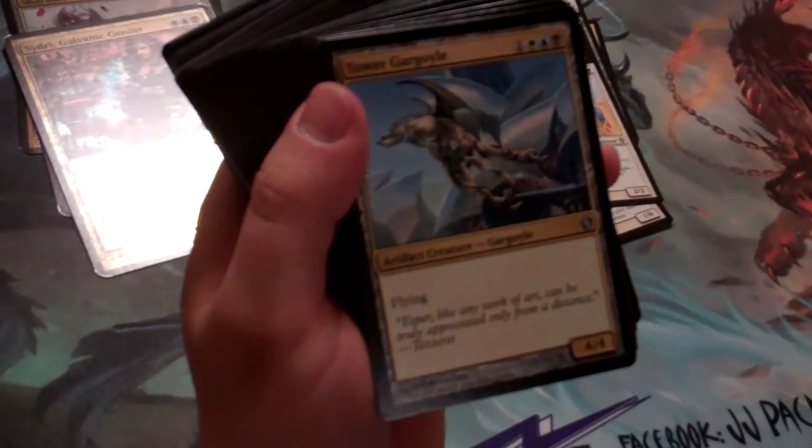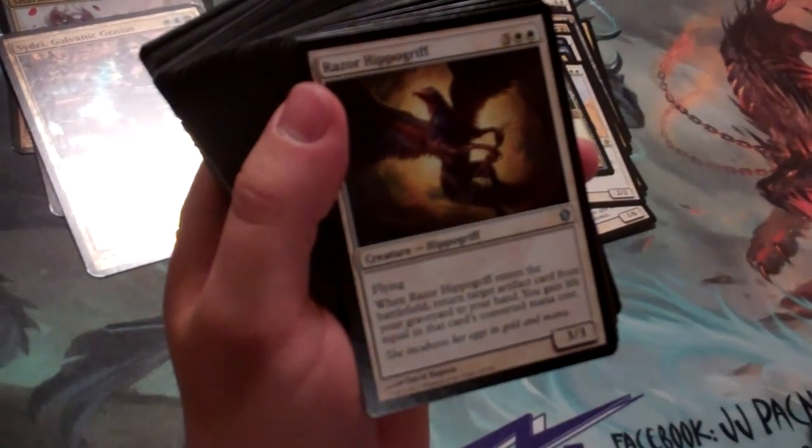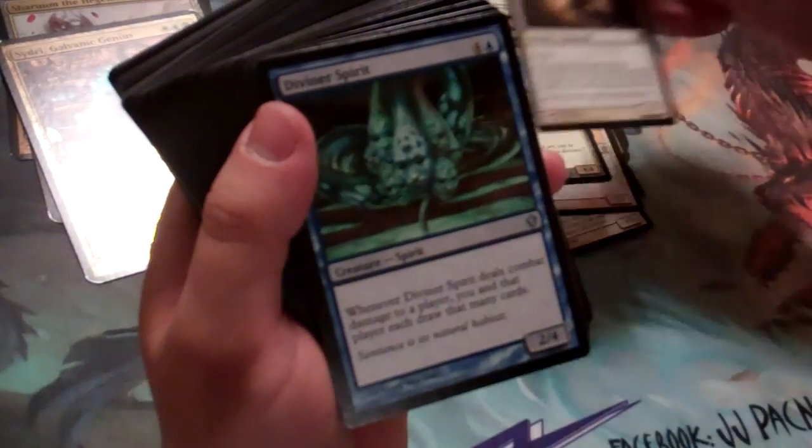Here we have some of that artifact theme peeking through with a 4/4 flyer for 4. Razor Hippogriff is going to get us an artifact from the graveyard back to our hand and gain some life while we're at it.